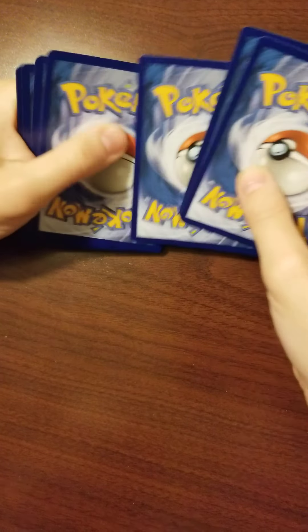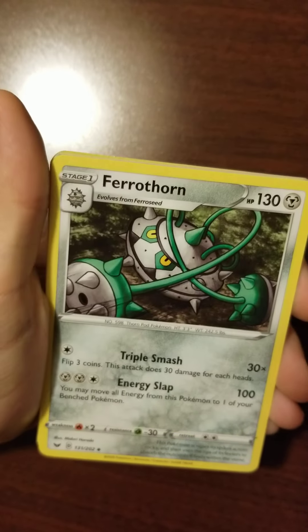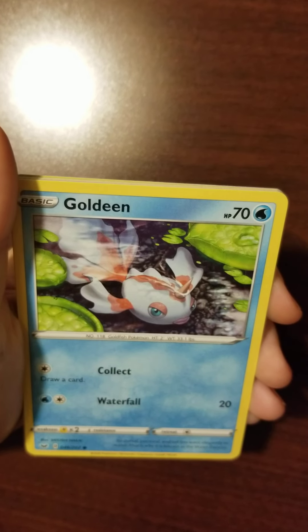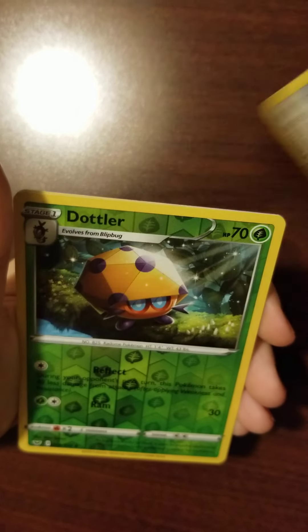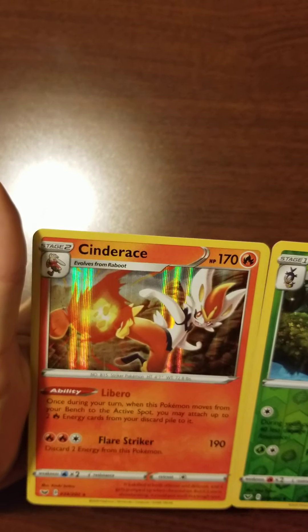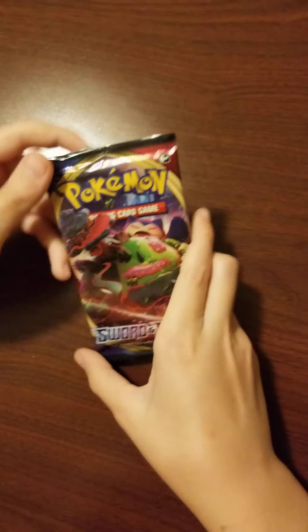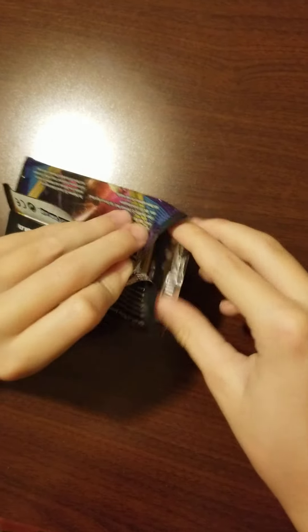Steel Energy, Switch, Ferrothorn, Raboot, Clobbopus, Goldeen, Roselia, Gastly, Pangoro, Dottler, Dottler — Reverse Holo — and my rare is Cinderace, holo. I really don't need the Cinderaces. I'm going to get a lot because I have like ten more of those packs, which will give me two Cinderaces. Pokemon Sword and Shield next.